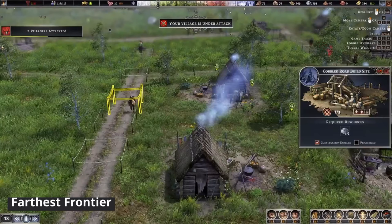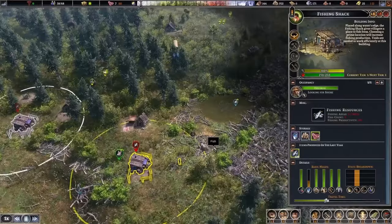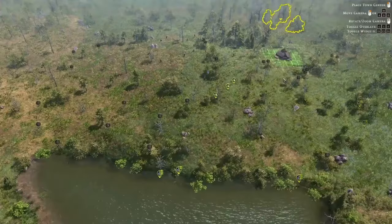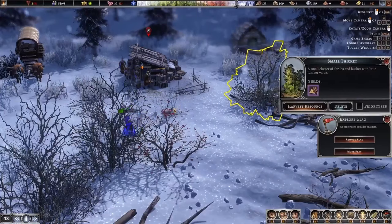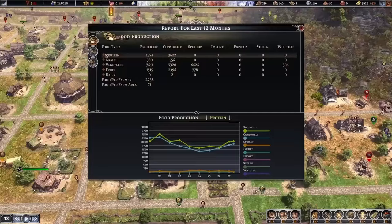Fathers to Frontier. A city building strategy game with a big focus on the challenges of establishing and growing a settlement. You will need to manage your resources, defense against threats, and ensure the survival and prosperity of your community. The game has a big focus on elements like farming, resource gathering, crafting, and town planning, all with a big emphasis on realism.